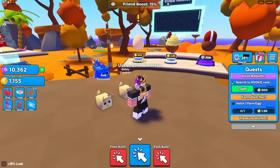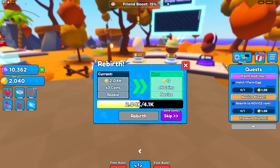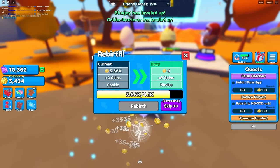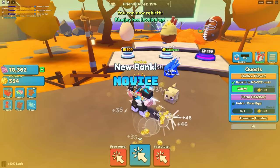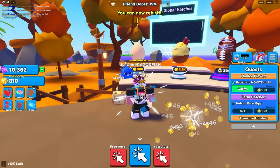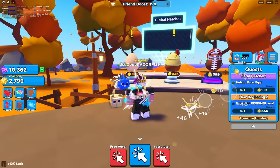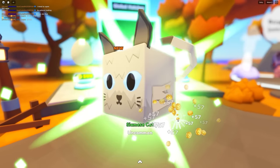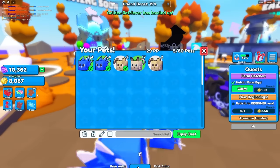Now I'm getting a lot more per click - that's so OP. I just got another quest done and we could almost rebirth again. I'm gonna rebirth again - 4.1k and boom, I'm a brand new rank getting so much more per click. This is actually insane, we can buy a better egg here for 2.5k.